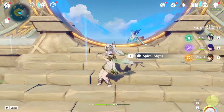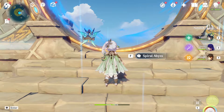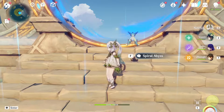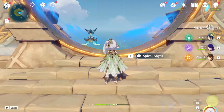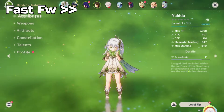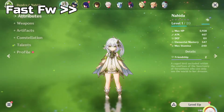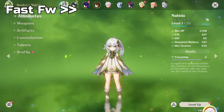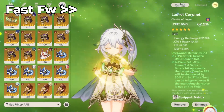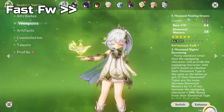I thought it would be a good idea to bring her into the Abyss whilst she is still at level one, and hopefully we're able to three-star all the way to floor 12. Fingers crossed. Before we start, I'll just go through the character builds to get a grasp of who we're gonna be using. We're using quite a number of characters, but for the main part we're gonna be using the full Archon team.